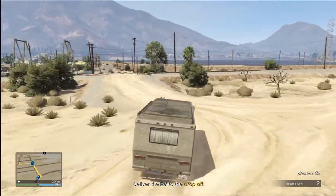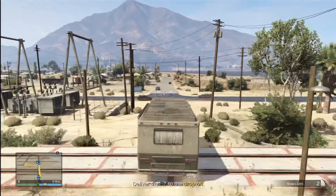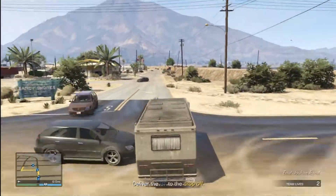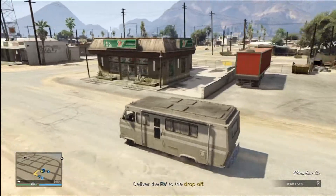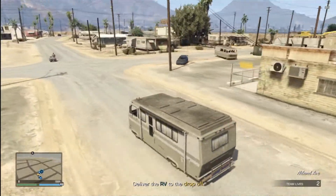Once you guys get your two RVs, just head across the tracks over to the convenience store and that's it. I don't really know why they're requiring you to have four people. I mean, me and my buddy Demented Priest, I could probably do this by myself.